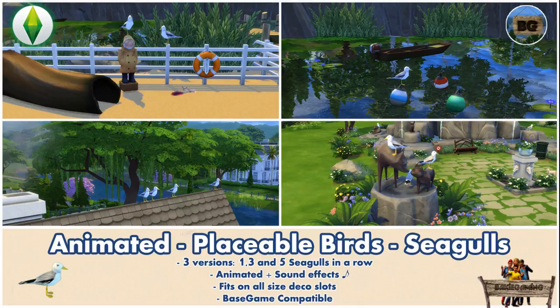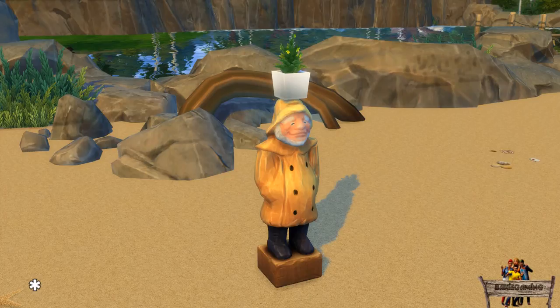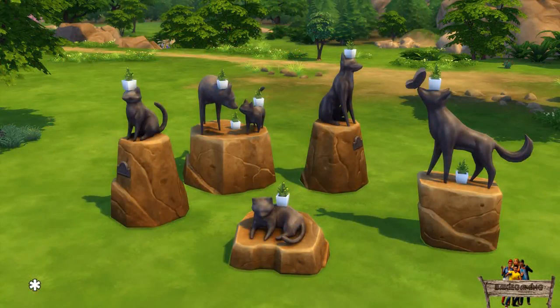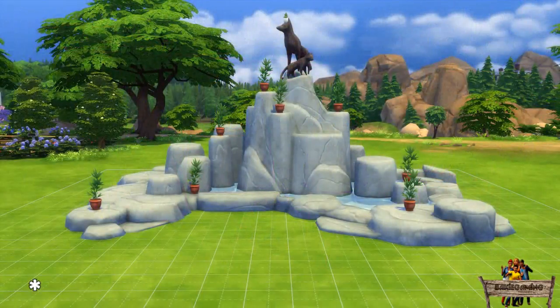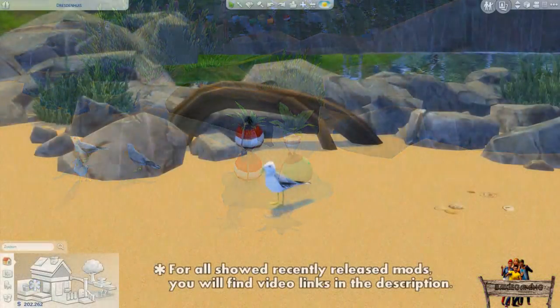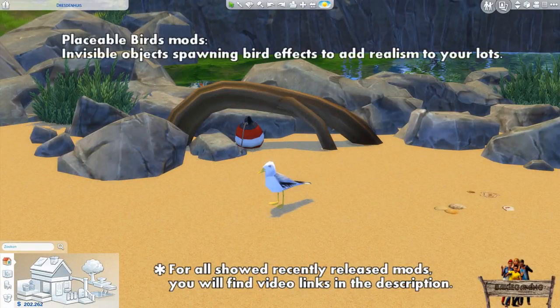In all my recent mod videos I showed you the possibility of placing one or multiple other objects on top of those objects because of the deco slots I added to them. I also told you that those were there for a mod that wasn't released yet, which could add some more realism to your lots. From now on that will be possible, as in this video I will show you my animated seagulls, which will be part of a new series of mods called the Placeable Birds mods.